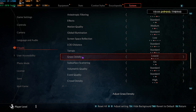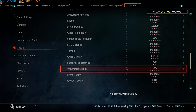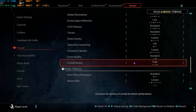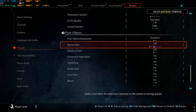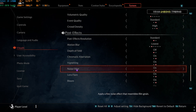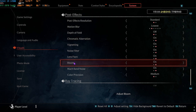Melody: Standard. Terrain: Standard. Grass Density: Lowest. Subsurface Scattering: Off to improve FPS. Volumetric Quality: Lowest — always set anything volumetric to lowest. Event Quality: Standard. Crowd Density: High, or Low if you prefer fewer NPCs. Post Processing Quality resolution: Standard. Motion Blur: Off, or Lowest for a cinematic feel. Depth of Field, Chromatic Aberration, Vignette, Noise Filtering, and Lens Flare don't heavily impact FPS, except Bloom — check both on and off.